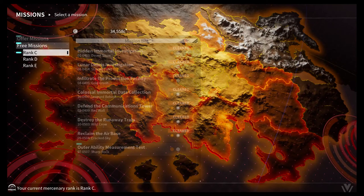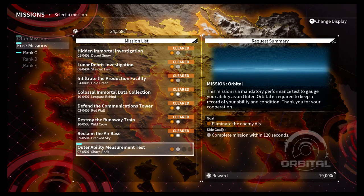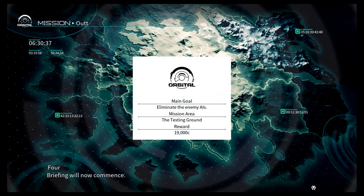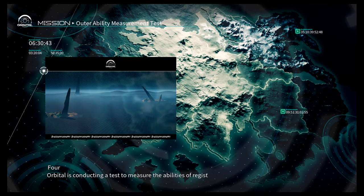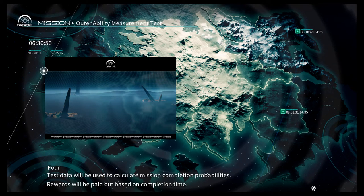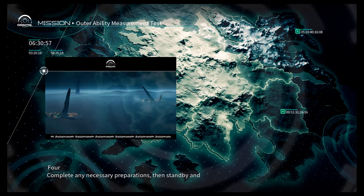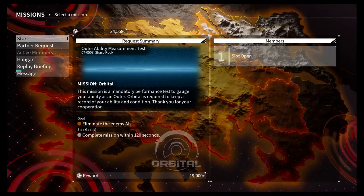Alright, let's go to a free mission. This mission here — let's see — is mandated for performance tests to gauge your ability as an outer. Orbital is required to keep a record of ability and conditions. Commission briefing will now commence. This mission is a request from orbital — orbital is conducting a test to measure the abilities of registered mercenaries over a certain rank. Test data will be used to calculate mission completion probabilities. Rewards will be paid out based on completion time. We would like you to participate — complete any necessary preparations then stand by and await dispatch. Briefing over.